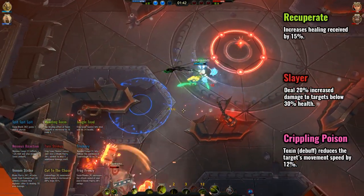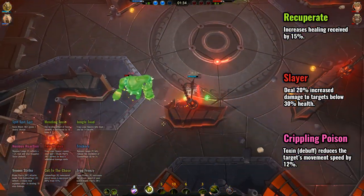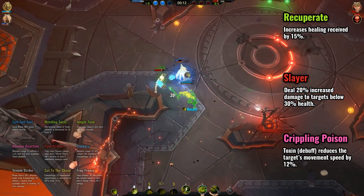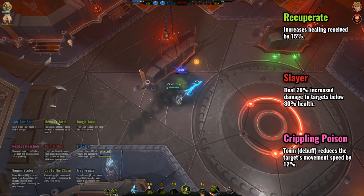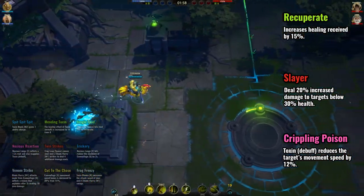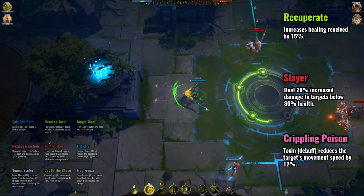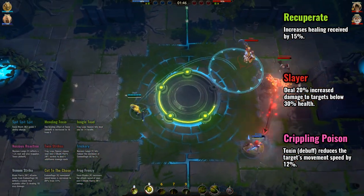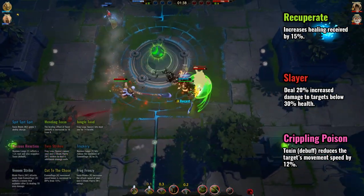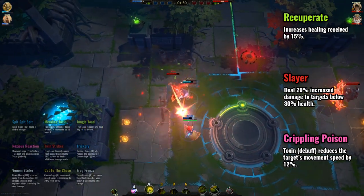In the fourth tier, it is mostly a choice between Slayer and Crippling Poison. Recuperate seems really niche because having more healing received doesn't really help that much for Kroak, and you're better off trying to kill the enemy than trying to stay alive as long as possible. Crippling Poison really helps when you feel you're getting kited too easily and need the movement speed slow on enemies to get more hits in. Otherwise, Slayer is a pretty okay choice — since Kroak deals damage every so often whenever he jumps in, being able to output more burst damage when an enemy is low might make the difference between killing them or not. So pick Slayer when in doubt, but if you feel you need the additional slow, take Crippling Poison.